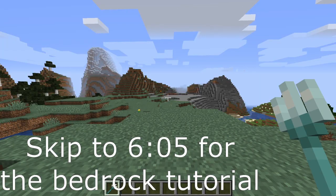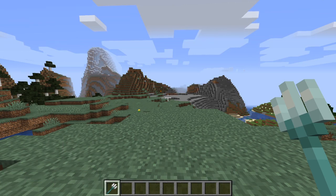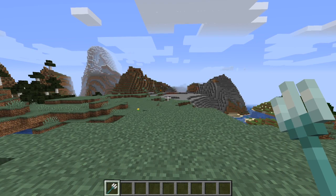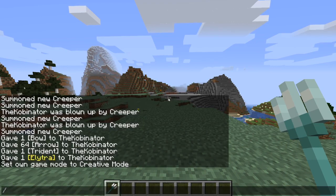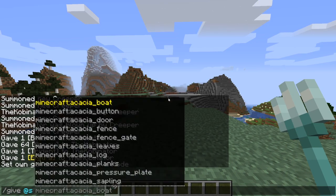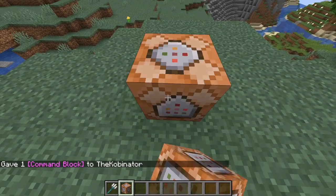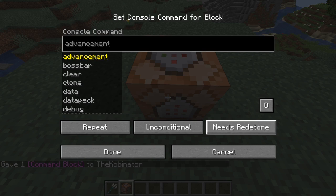If you want to make your own version of the contrail enchantment, stick around — I'm going to show you how to do it in only one command, in both Java and Bedrock. I'm also going to show you how you can modify it yourself and play around with it. Starting off in Java, we're going to have to give ourselves a command block. To do that, we say: slash give at s Minecraft command_block. When we place this down, we want to switch it to repeat and always active, so it's running 20 times per second.